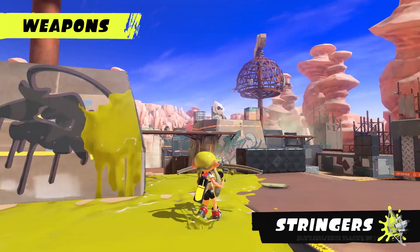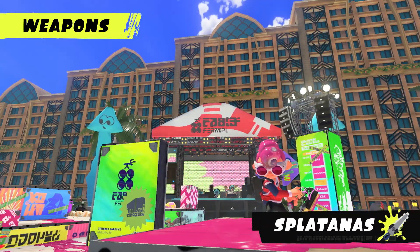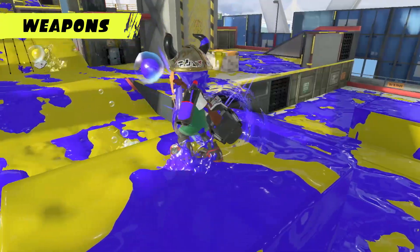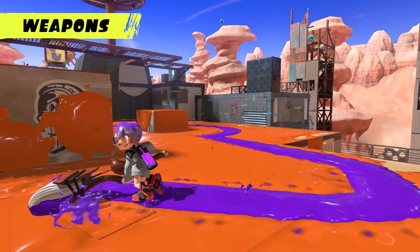Cool new weapons like the Stringer fire off three bolts of ink at once, and Splatanas send blades of ink flying with rapid slashes. There are all sorts of ink-credible weapons on offer, each with their own unique playstyle. Be sure to try them all out and find one that works for you.